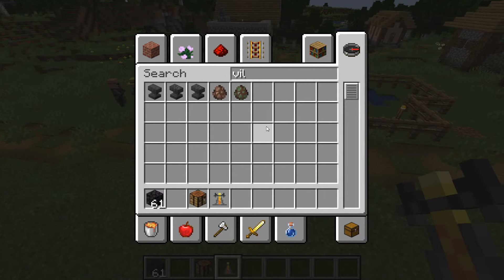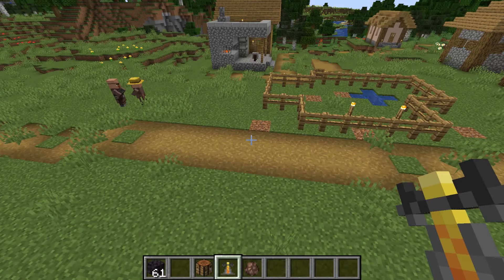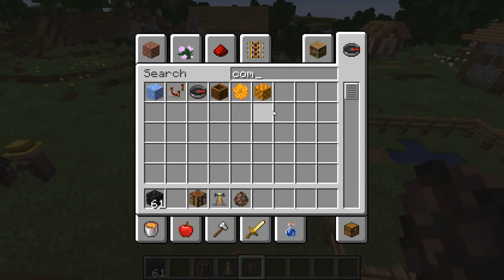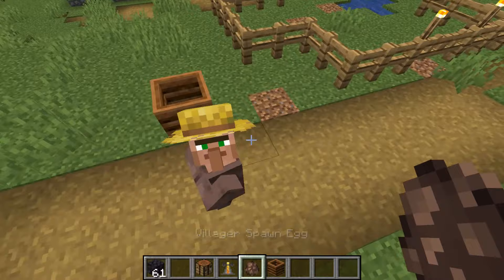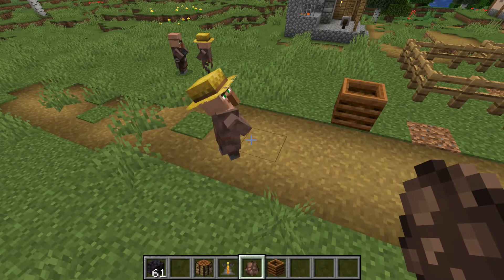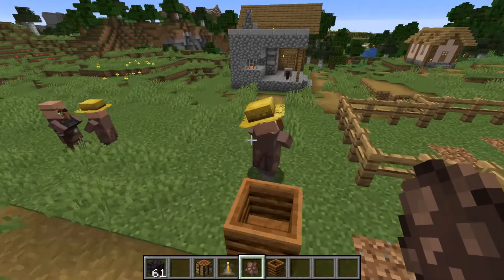Let's get a villager in, and let's get another workstation — for example a composter — and let's see what happens. I didn't see any green particles there, so there should be green particles when he acquires a job site or profession, but it didn't happen for me here.